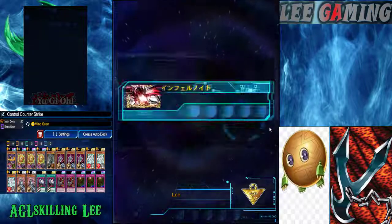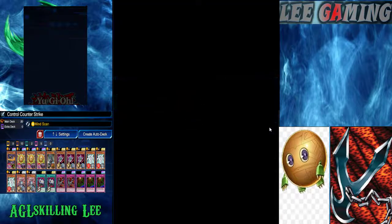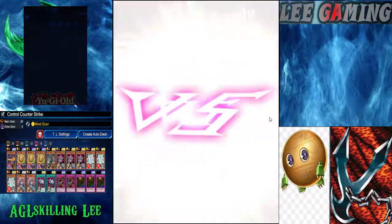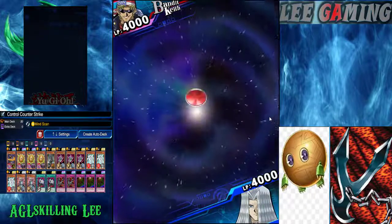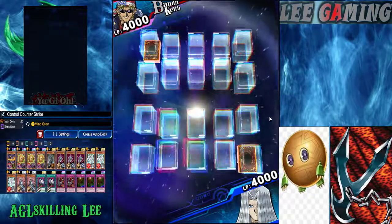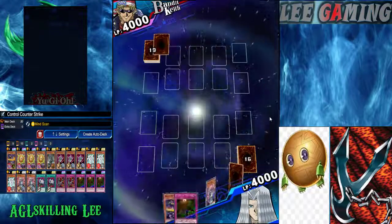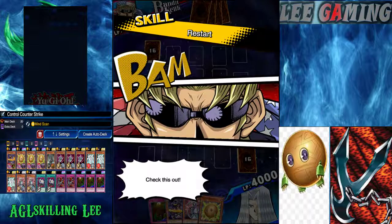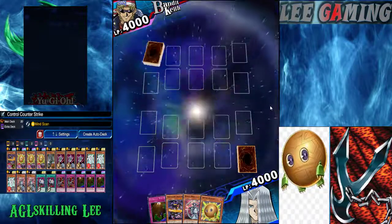This deck may be a little weak against Hazy Flame as well, unless you get a very good draw at the start with Floodgate and Kunyang with Chain to power up your monster. That will be the last highlight of today. I hope you guys enjoy — drop a like, leave a comment, subscribe to my channel, and follow me on Twitter and Facebook.